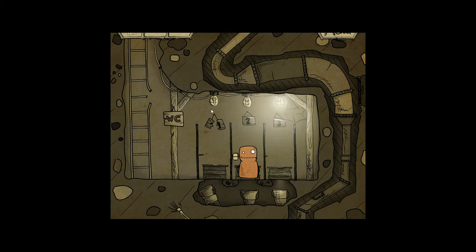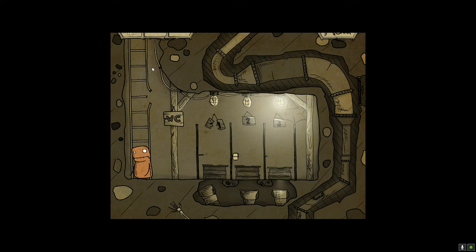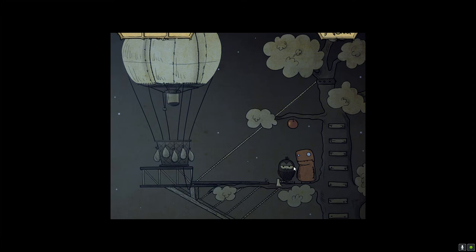If you play on easy mode like I did — purely because I didn't know what the options were and it was selected by default — I think it removes certain puzzles, so it's not completely easy. I had a puzzle with a walnut and a paper clip, but I never found them and it seemed to bypass it. So if you want to play the full game, untick that option.